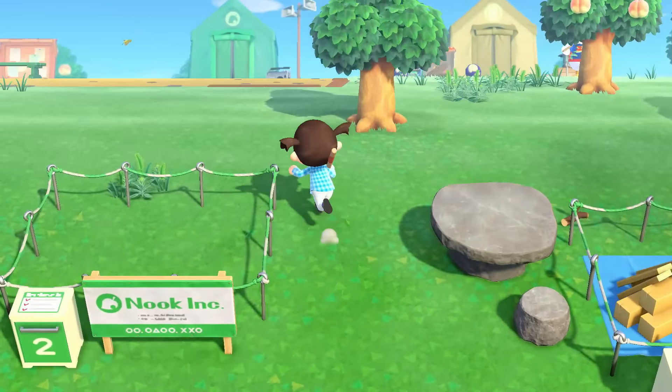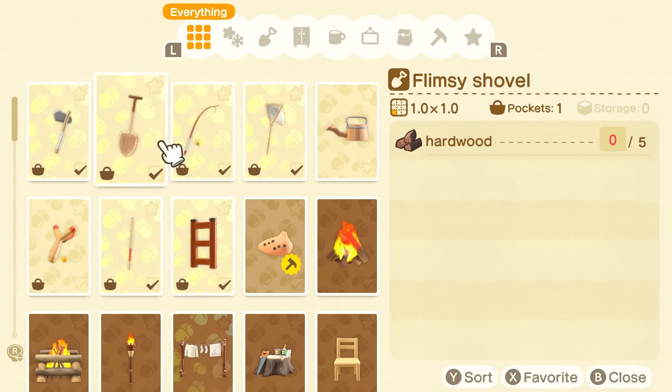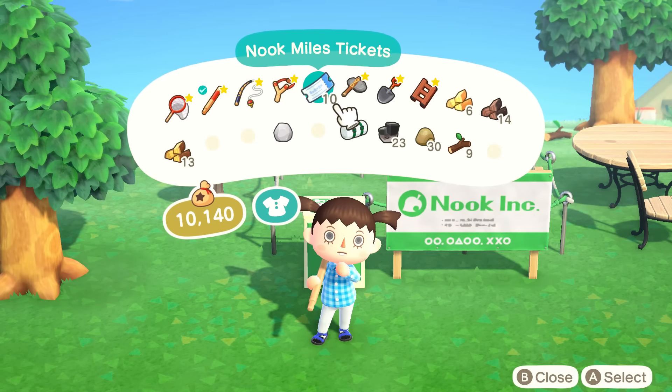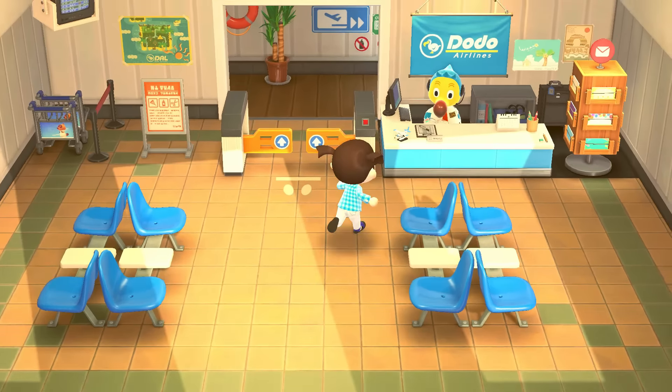Let's do plot two and just ignore plot one altogether. Do I even have the supplies crafted? I need to focus here. Everything has been donated. How about we go on a little villager hunt with our 10 tickets? All right Orville, let's get this thing going. We're gonna be talking to each other a lot — 10 tickets' worth.